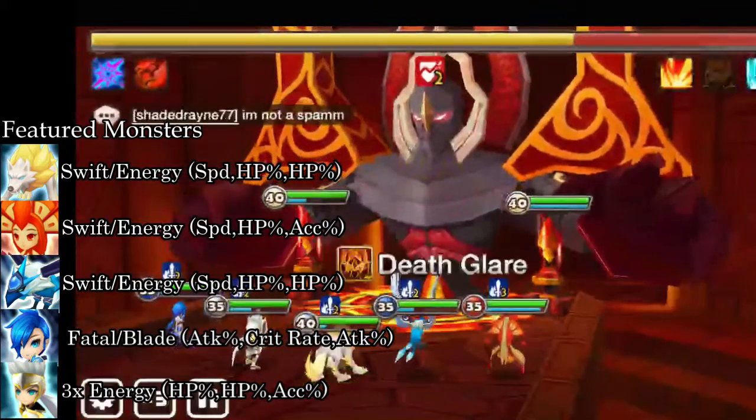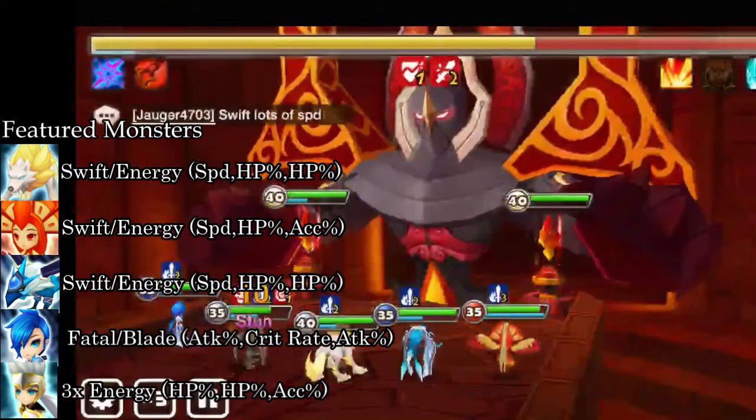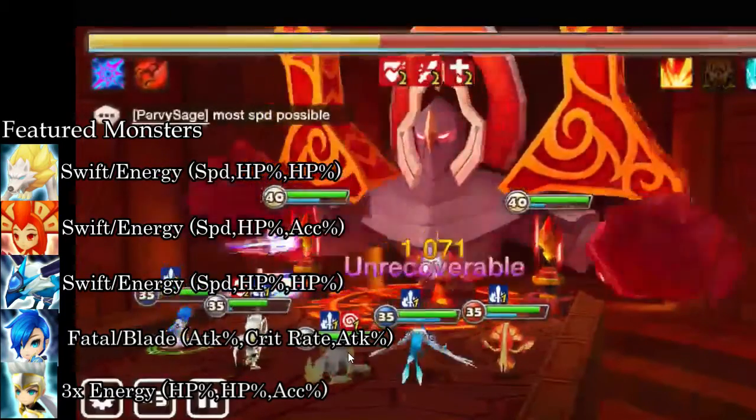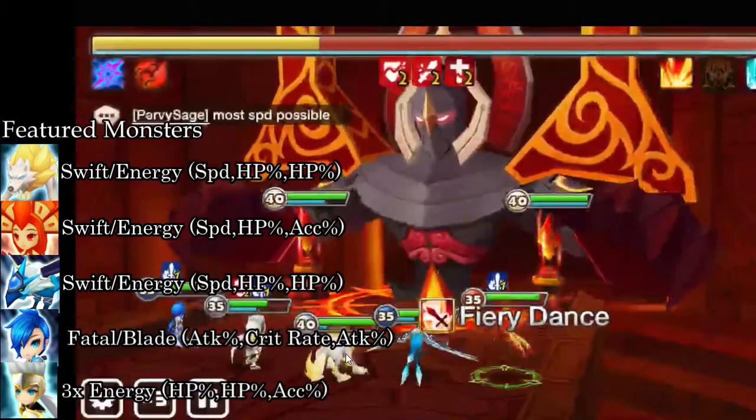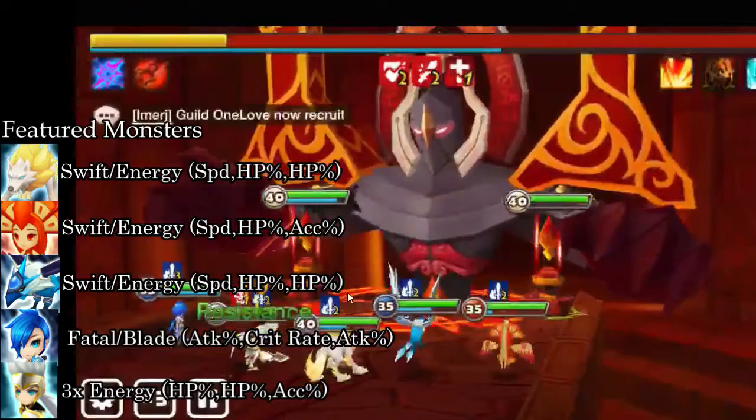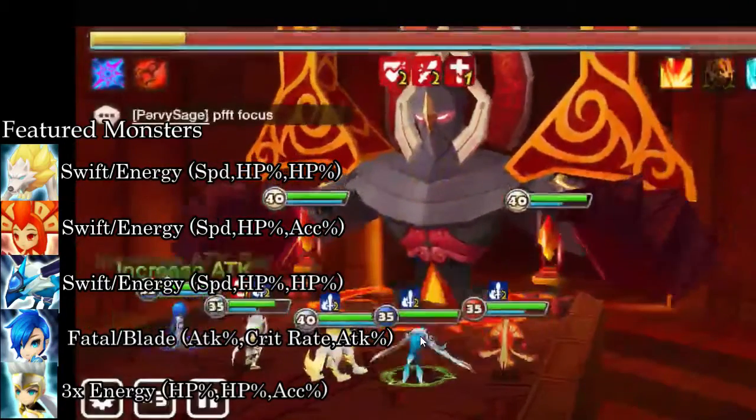The next unit we have is Darion, the Light Vagabond — a natural 3-star with a secret dungeon, you can get it on Light Day. The next unit is Bella Dion, the Light Inugami — also a natural 3-star with a secret dungeon, and you can get it on Light Day as well.